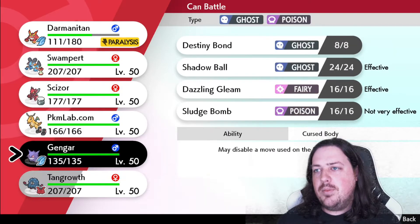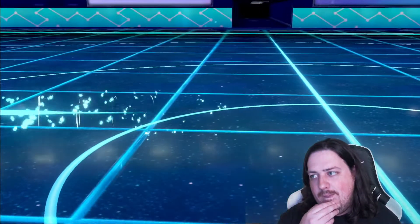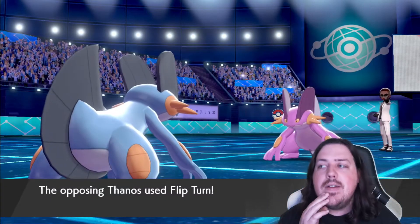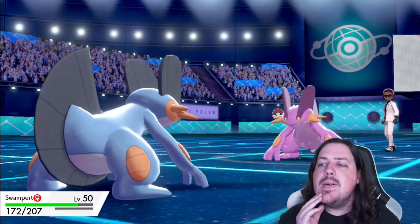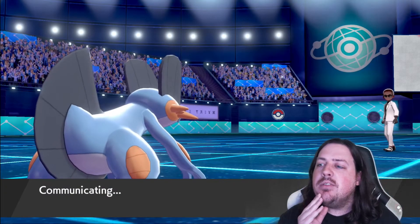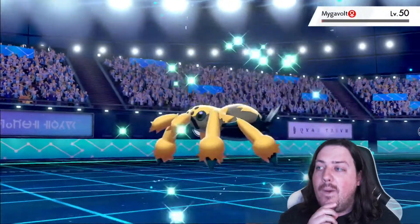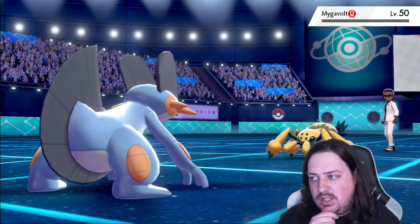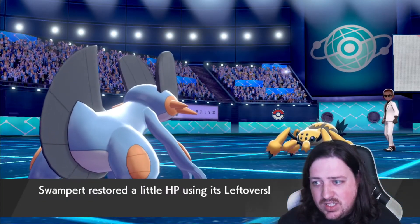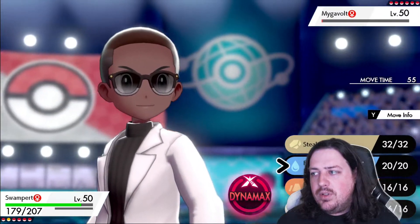Tangrowth would be a nice Pokemon. But I do want to get Rocks up, so we don't have to worry about Galvantula. So I do think it would be best to go into our own Swampert here. Flip turn ahead. What does our opponent have to handle this? Probably Galvantula. I'm telling you guys, this thing has Energy Ball — it's got to have Energy Ball. The unfortunate thing is I can't just stay in because of that.